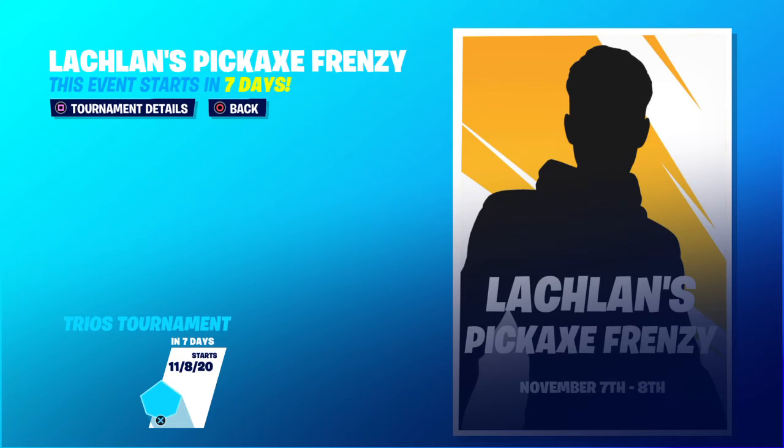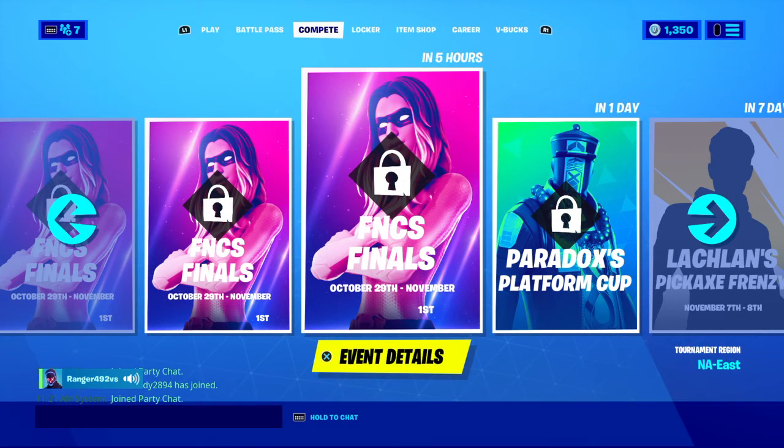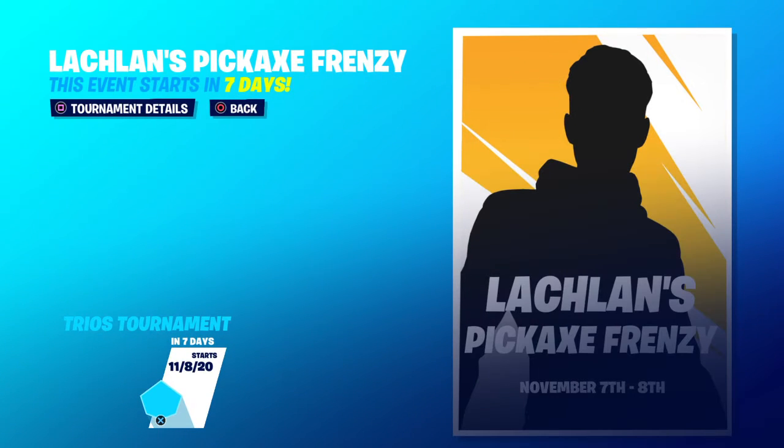If you win, you'll get the Lachlan skin, his back bling, his pickaxe, and his emote. For the point thresholds by region: NA East is around 700, Europe is 1000, Oceania is 150, Middle East is 150, and NA West is around 200. So you really need to do well.